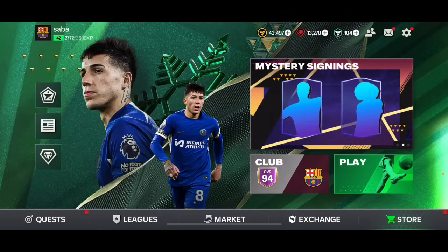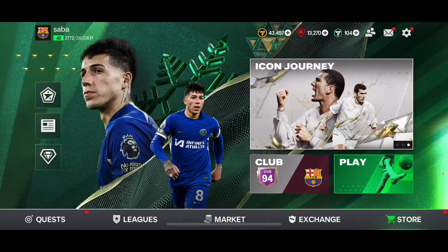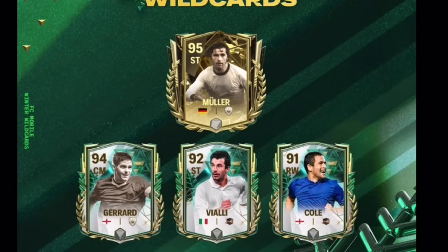We're going to check out the new icons coming out in the next refresh during Winter Wildcards. There's a 95 overall Gerd Muller, 94 overall Steven Gerrard, 92 overall Viali, and 91 overall Joe Cole. Muller and Gerrard are icons while Viali and Cole are hero cards, but they're almost the same in FC Mobile.